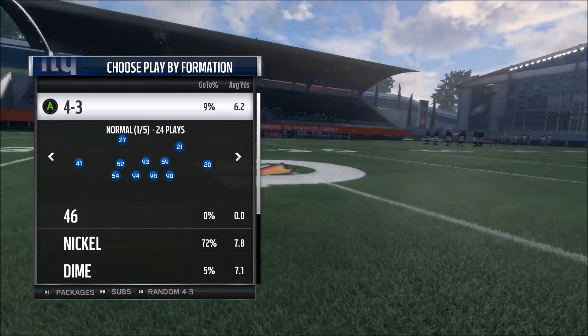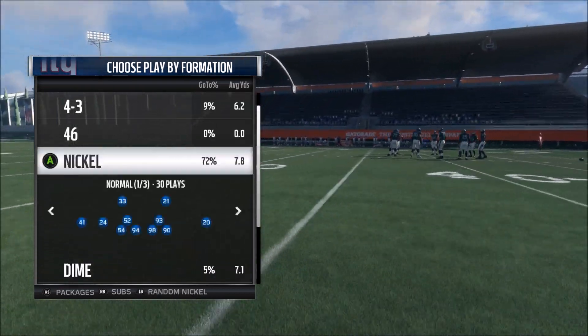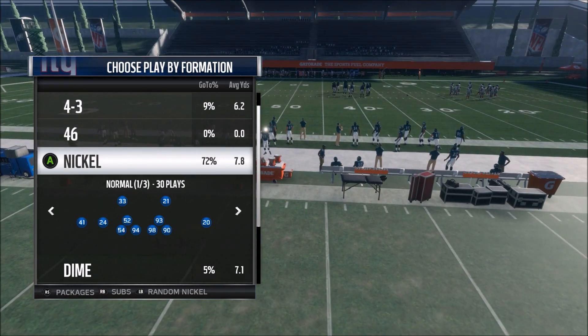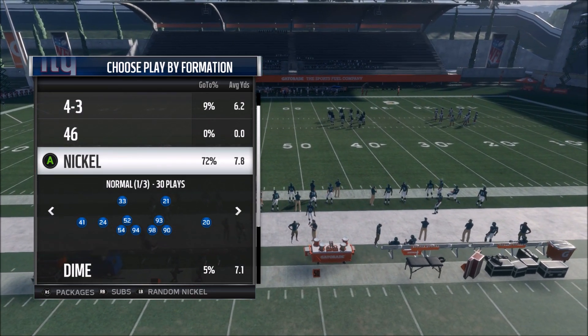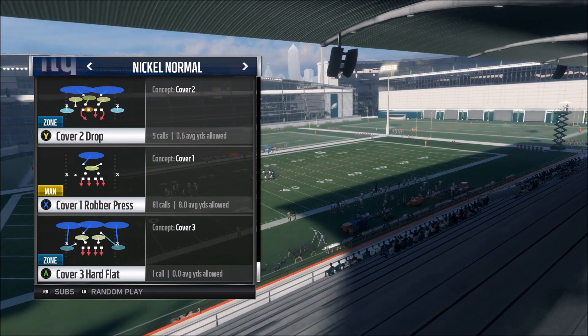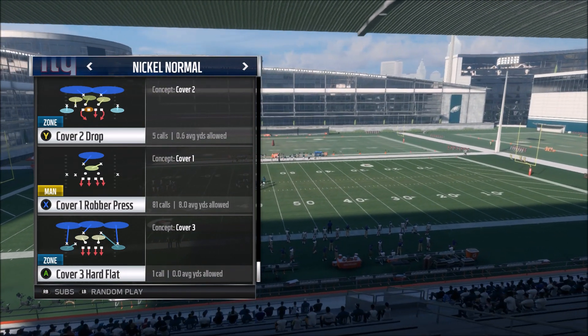I'm going to run this out of the Nickel Normal formation. You can also do it out of Nickel 2-4-5 if you're in a 3-4 playbook. I find the Nickel formation is the best because we still have some linebackers on the field, so if they run the ball we won't get pancaked. The play you want to look at is the Cover 1 Robber Press. You can run this out of any Cover 1 formation, but I think it's best out of Nickel and Nickel 2-4-5.